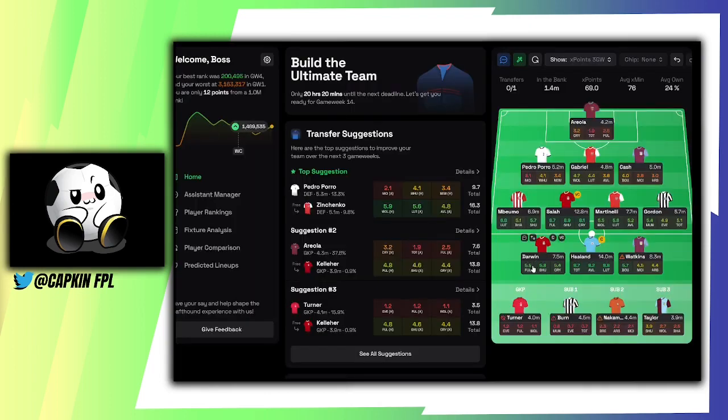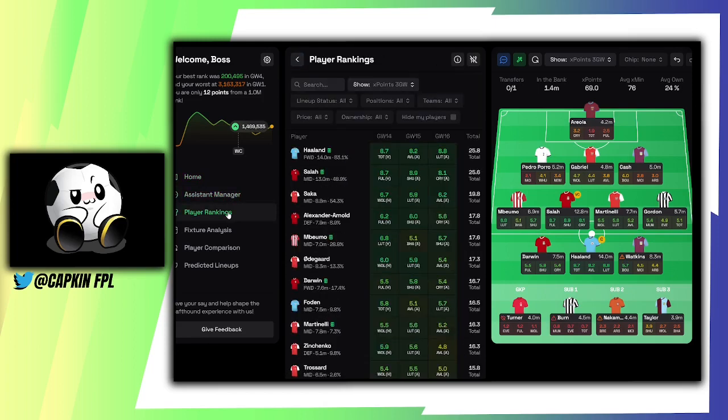Looking at Draft Hound — please click the link below and check out the new features that can help with your FPL team. This is how my team is set up: it's projecting around 69 points, and I've got 1.4 million in the bank. There are some top transfer suggestions like Paratus and Jenco, and goalkeeper options like Areola. In player rankings for Game Week 14, Haaland is top with 8.7 predicted points, then Salah and Inwormo — three players I already have.